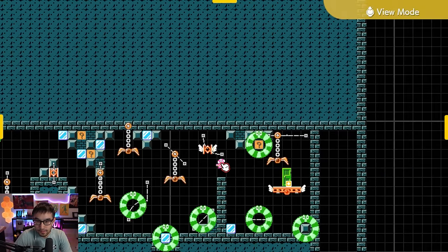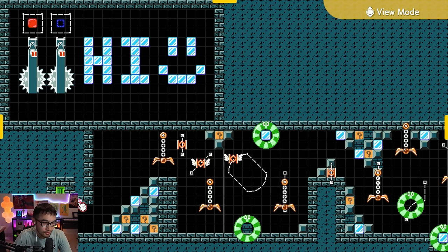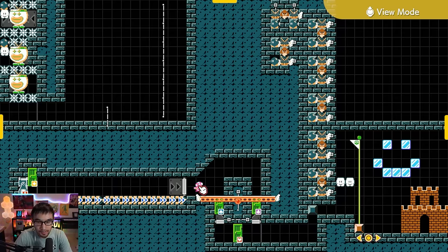Today we have a level inspired by a pretty common level you'd see in Endless Expert, and that is your classic Pick-A-Door level. To make it even worse, I decided to make a Pick-A-Door level that is entirely luck-based.